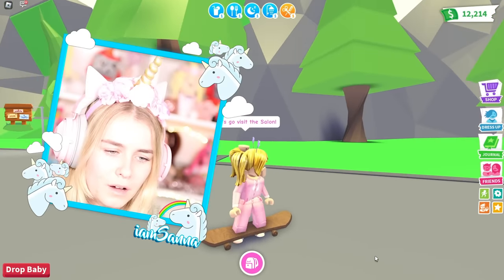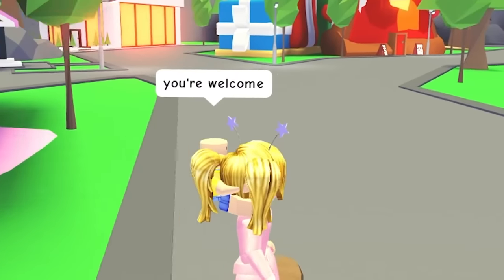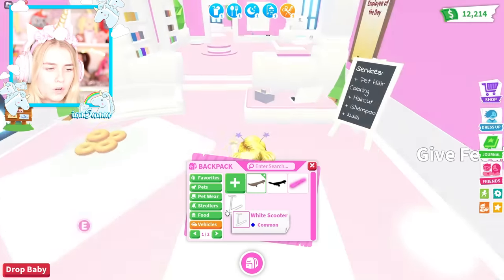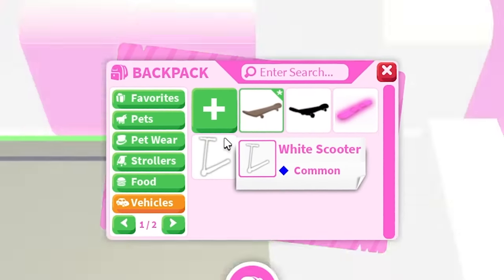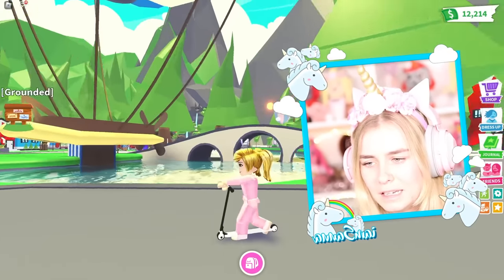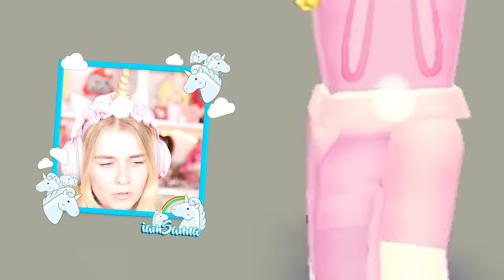The wheels on the wooden skateboard don't move, which worries me a little bit. We went to visit the salon. Also there's a white scooter — but it doesn't look as fun as it did in my inventory. I thought it was going to be almost see-through, like a tombstone effect where you can't even see the vehicle. That'd be cool.